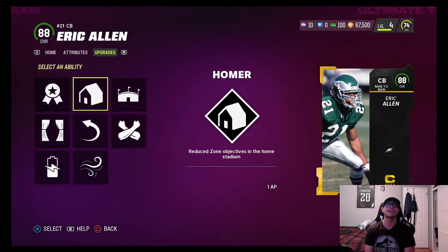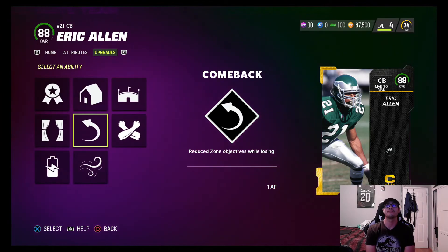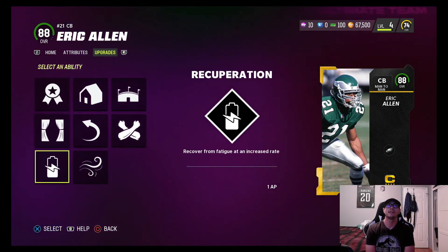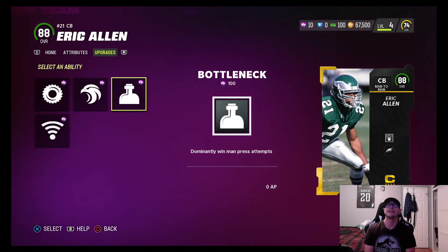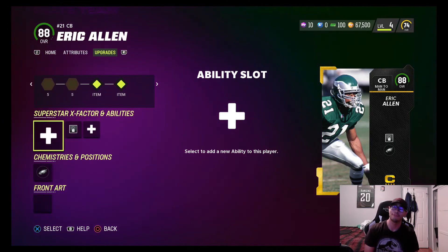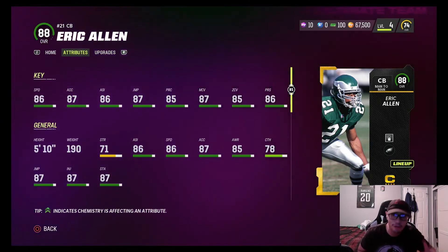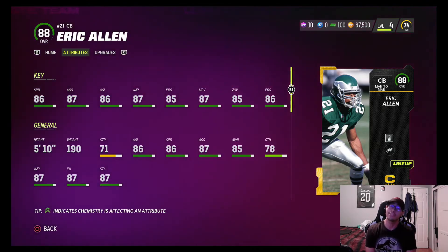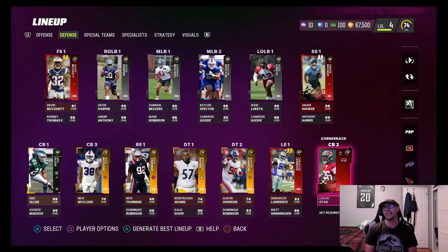We get a free ability on the first one. Should we do 'harder to knock out of the zone' or 'zone objective'? Let's do recuperation so he's not tired and can always make a play. We don't really need any X-factors. That is our Team Captain — 88 overall Eric Allen, 86 speed. He looks like a straight-up stud. Super excited to have him on the team.